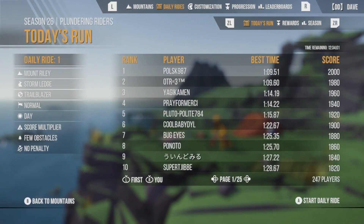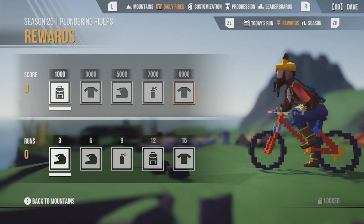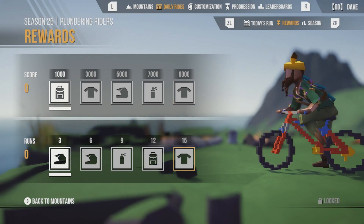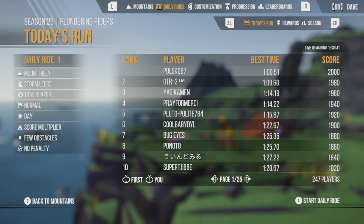All right, let's go to today's run. So what we've got to do is get at least 9,000 points to get all of the rewards on the first row, and then we've got to play 15 runs — 15 days — in order to get all the rewards on the bottom row. So today's ride: ride number one, Mount Riley, Stormledge, Trailblazer bike, normal conditions, daytime. We have a score multiplier, a few obstacles, and no penalty. Insane. All right, let's start.